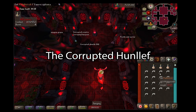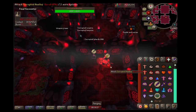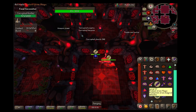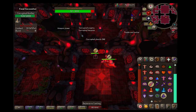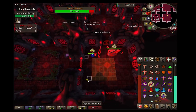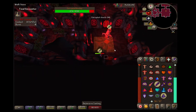At last we have made it to the juiciest part of this video — the corrupted Hunlef. This bad boy has a thousand hit points, a max hit of 68 off prayer, and when he stomps you he spawns more tornadoes during the tornado phase than his little brother in the normal gauntlet. Those floor tiles also change colors faster as the fight progresses, meaning you'll have less time to move between switching prayers and repositioning your player.